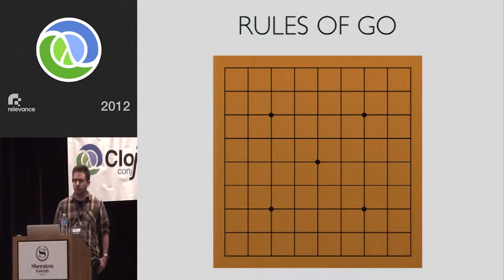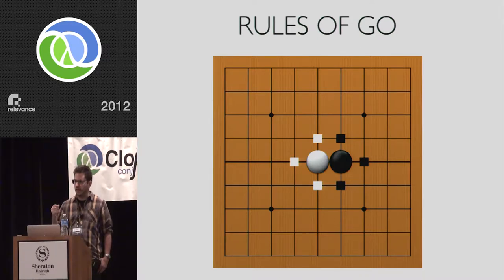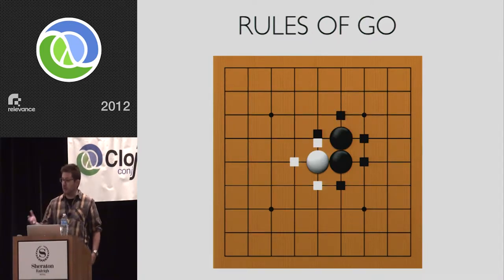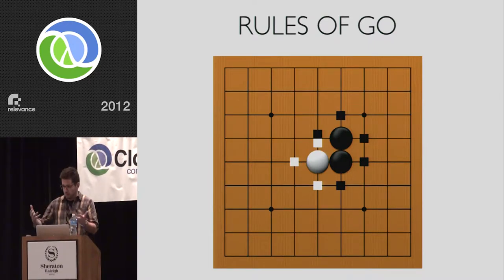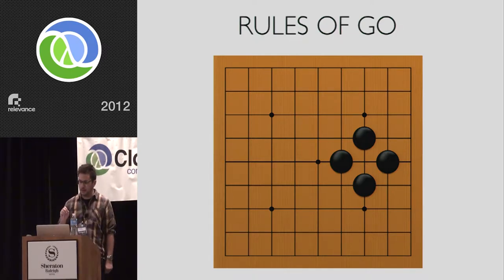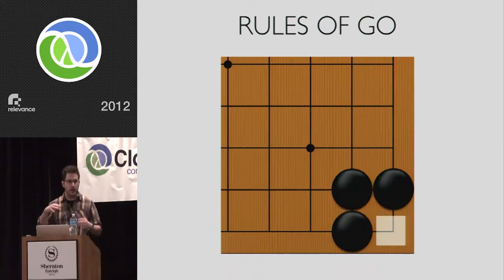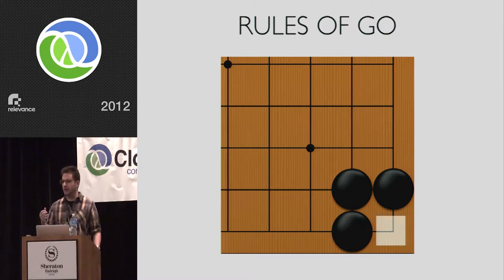Go is played on a board with intersections, typically anywhere between 9x9 to 19x19. Stones are played on the intersections — first black, then white. Each of these stones has liberties, which are empty adjacent intersections. When you play a stone in one of these liberties, this is extending the group. These contiguous blocks of stones of the same color are one big group, and when a group loses all of its liberties, it is removed from the board. The capturing player gets a point for each stone removed, but also gets a point for enclosed intersections. If black has enclosed a corner intersection, white cannot play there because it would have no liberties.